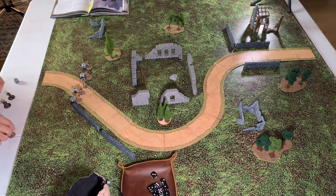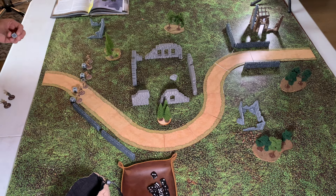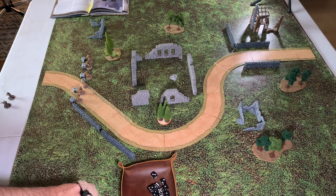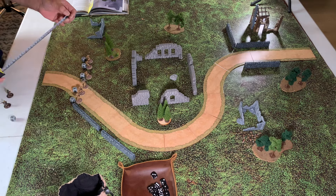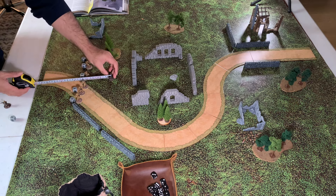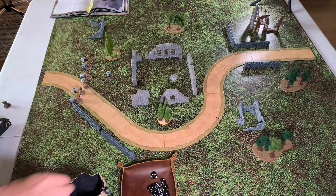German again — we do the final Wehrmacht infantry guy with a run. Next order is German again, so we have the lieutenant run up. He is normal, so he gets a 12-inch run. We are going to play pretty aggressive to try to get that objective off the board.